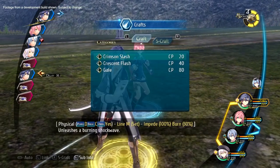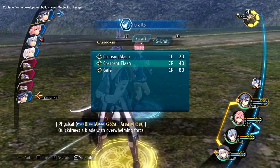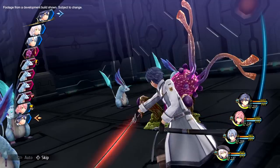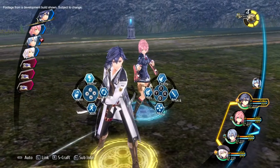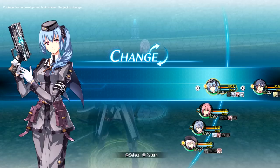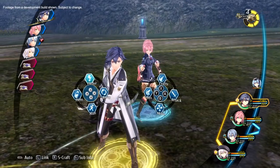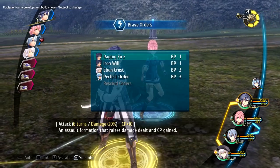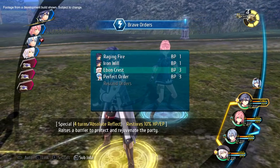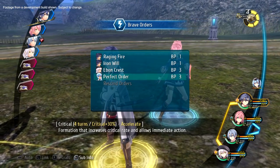Crafts are special skills unique to each character. Unlike Arts, crafts are performed instantly but require CP to use. Although you can only have 4 party members at a time in battle, you can always swap out to other playable characters traveling with you — the right person for the fight is always at your fingertips. Brave Order is a new ability introduced in Trails of Cold Steel 3 that uses your Brave Points to deliver a party-wide buff for a limited time. It can even be performed by allies not currently on the field. Your Brave Points can be found in the top right corner of the screen.